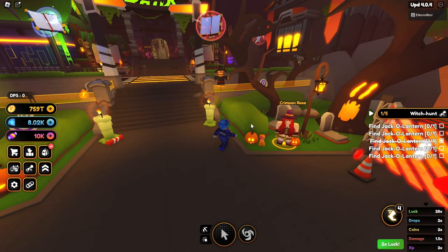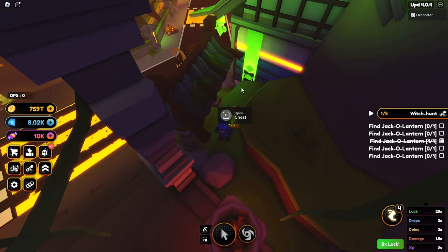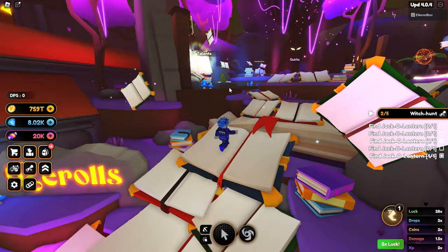The second location is actually going to be on the left side of Crimson Rose. Go up here by the raid sign, go back in here, and right here is going to be the second jack-o'-lantern.